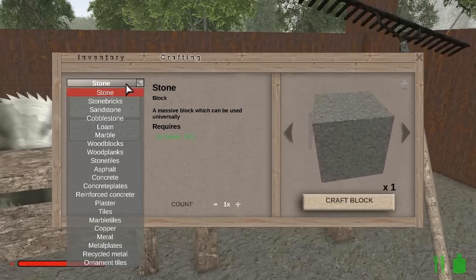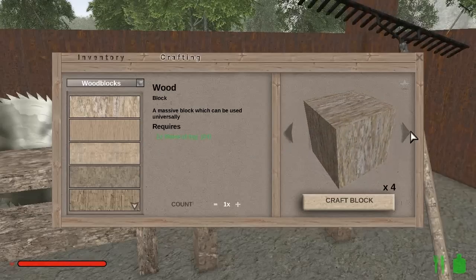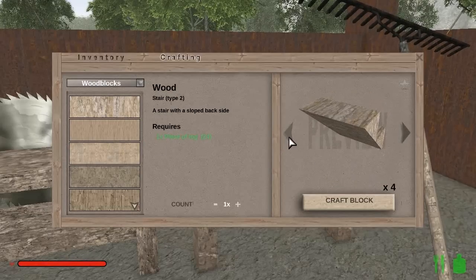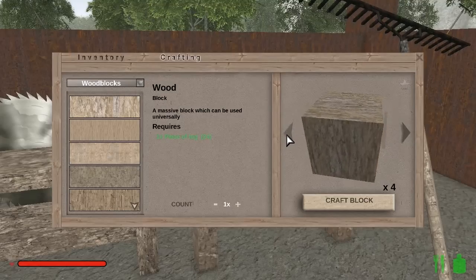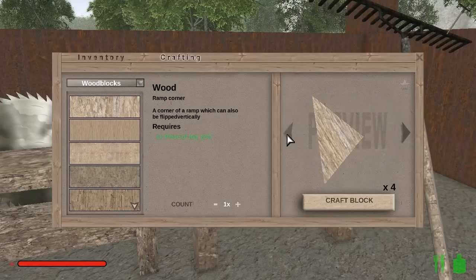One of you awesome people in the comments pointed out something I totally missed — these arrows sitting next to the blocks. Any block, if you click the arrows, you get different shapes. I was saying I hope they add different shapes to the game, and here they were all along. Had I known this, maybe the wall would look slightly better — or maybe worse. Who knows? But this is what we're going to use to start building our next project.